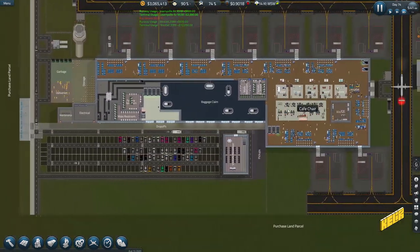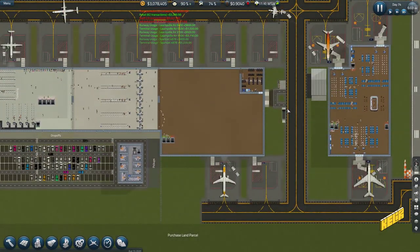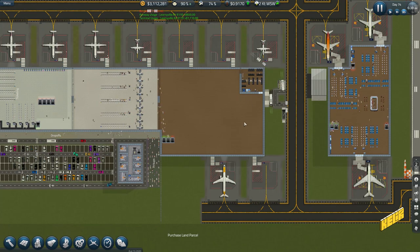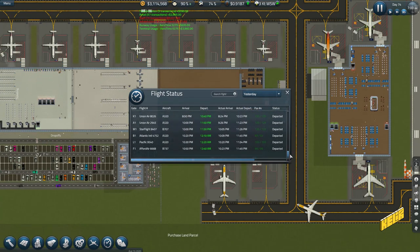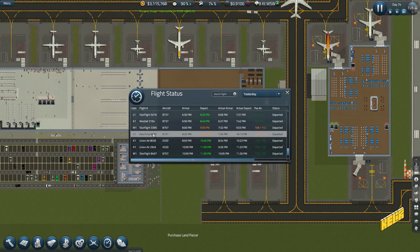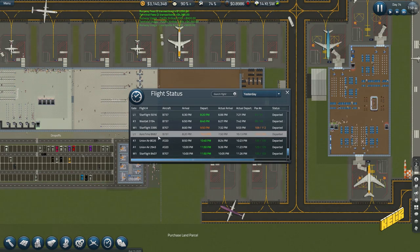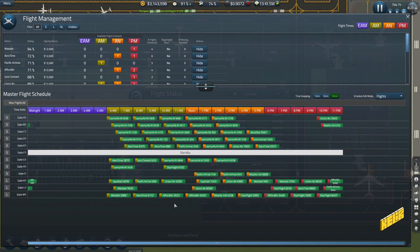I have no idea, so let's jump up here. Moving the gates is going to be quite an issue. Let's see what we did yesterday — yesterday was done properly. No, we missed some flights — Aero Time 8682 and Star Flight 3395.